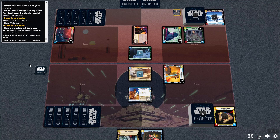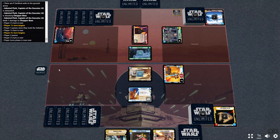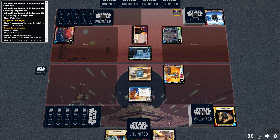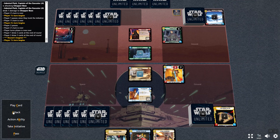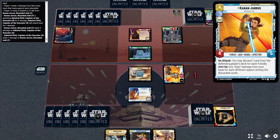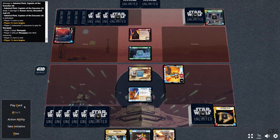I've got five resources so I'll use Chopper to bring out Luke. I'll attack first with Kanan. Yes, I will discard one. The most I've ever seen Kanan do with his ability is discard two because there was only one other Spectre — and that was typically Ezra — but we'll see.